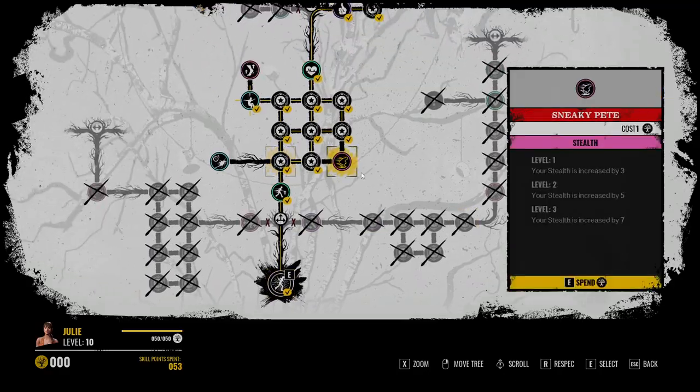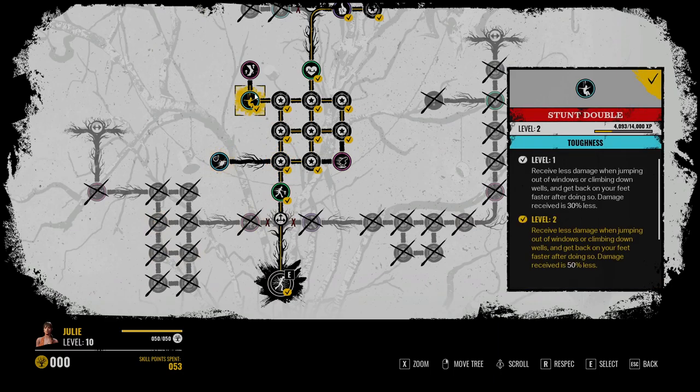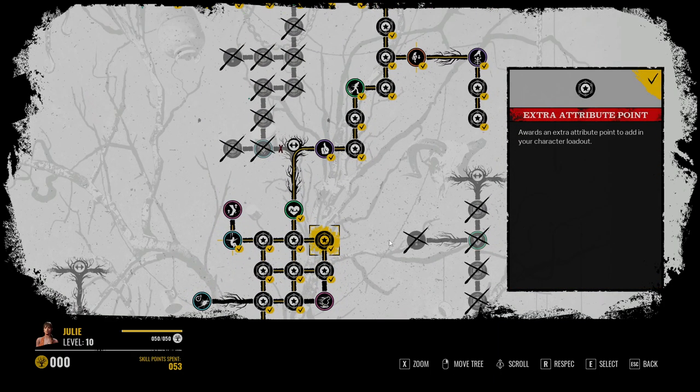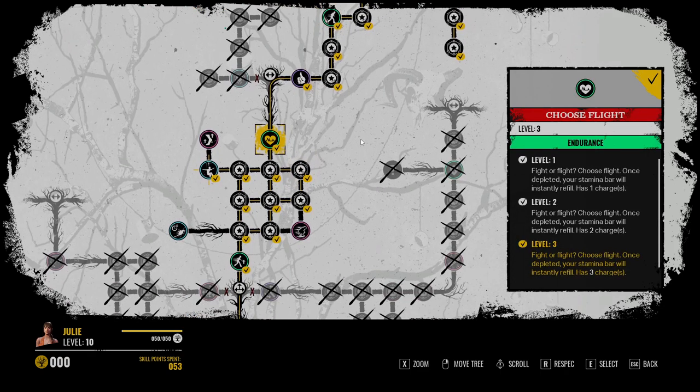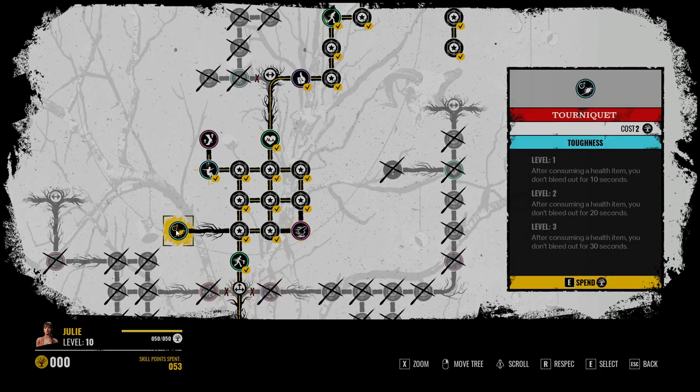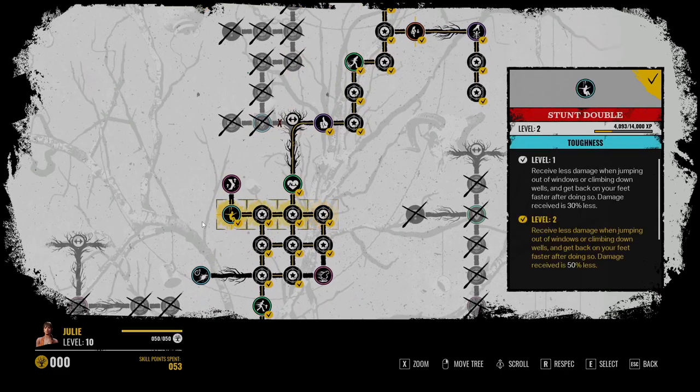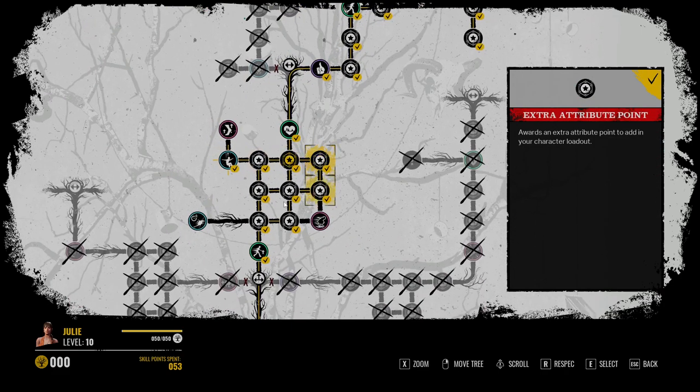Your tree is always the same, except for three random perks. There are about 30 static skill nodes — so Choose Flight will always be here, Sneaky Pete will always be here, Tourniquet will always be here. These do not change between respecs, besides the three random nodes that you can get.